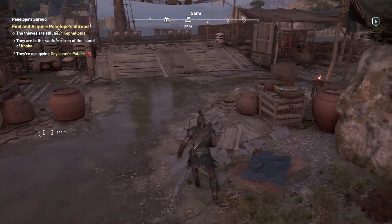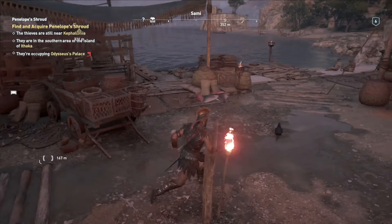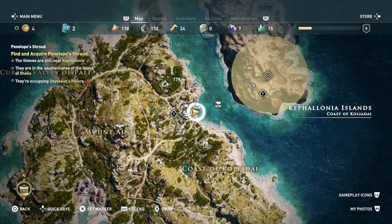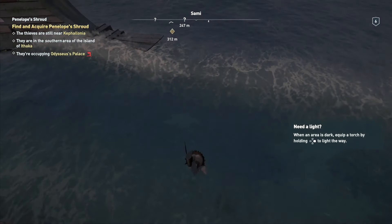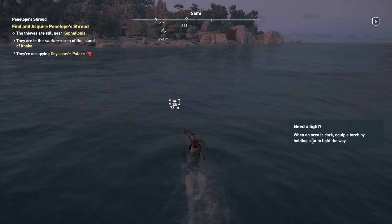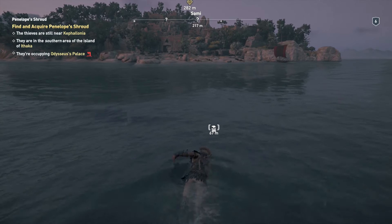There's something I want to check out — I want to check out a shipwreck over there. I'm not sure what's in it, but there's some goodies in there, so let's go check it out. Go for a swim. I hope there's no sharks, but hey, that makes it more interesting.